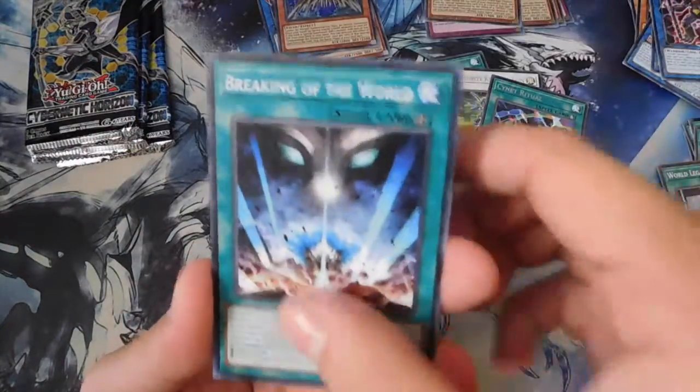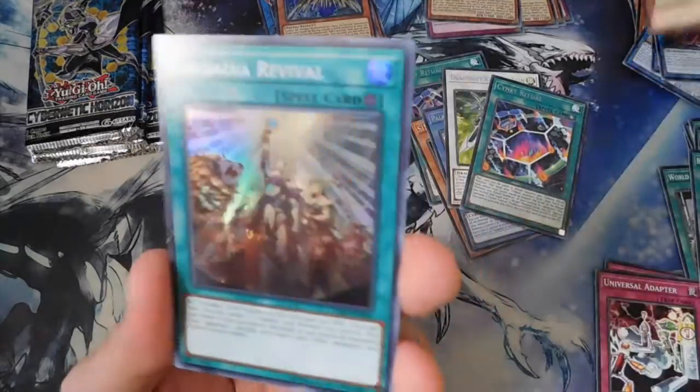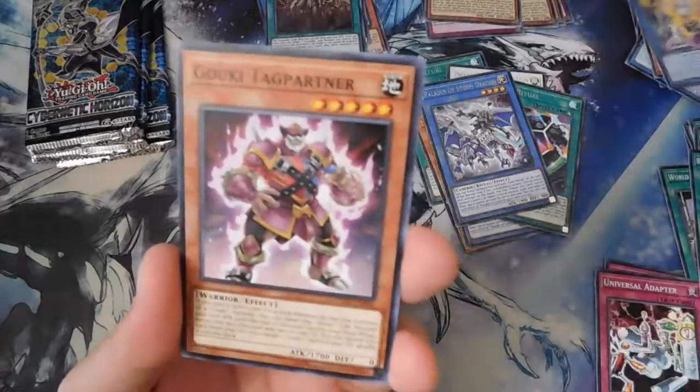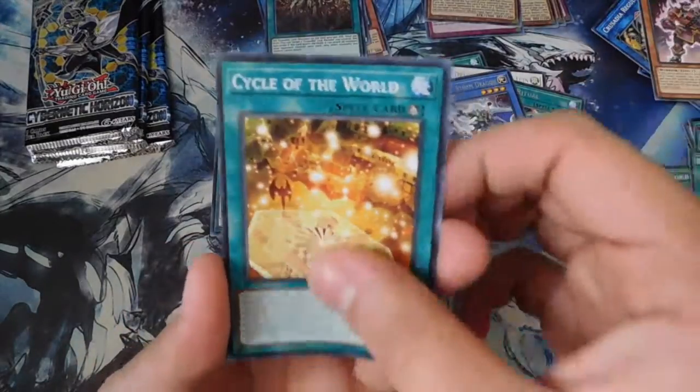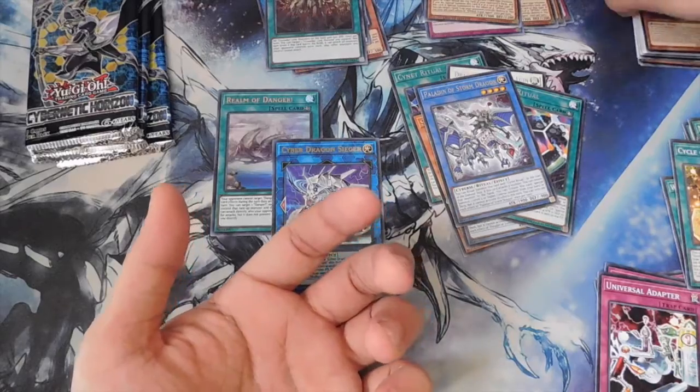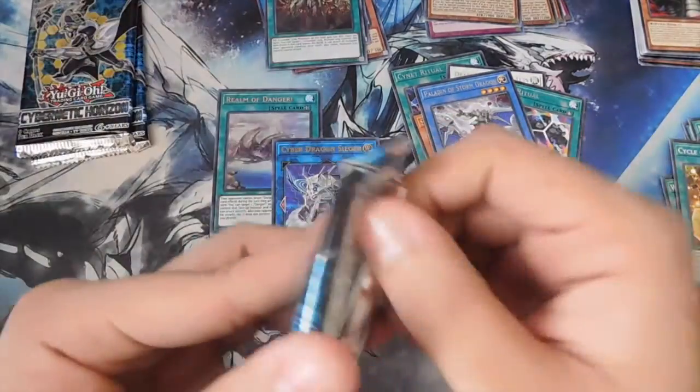Universal Adapter, Breaking of the World, Psychic Ace, Crusadia Revival as a super rare, Paladin of Storm Dragon, Crusadia Regulix, Gookie Tag Partner, Cycle of the World, and another Divine Serpent. Divine Serpent Gye might be the most common card in here — I keep getting a bunch of them.